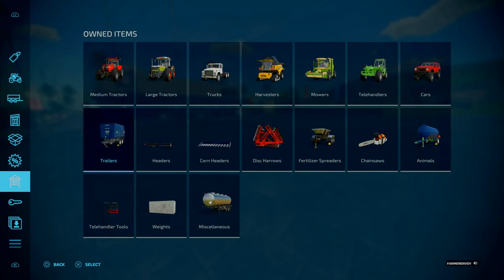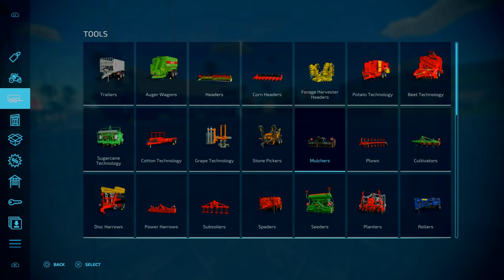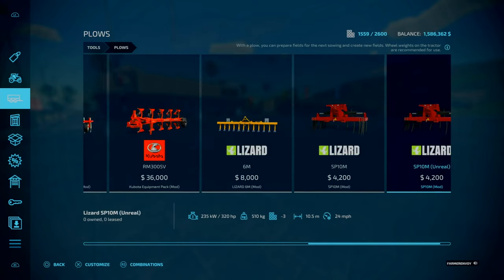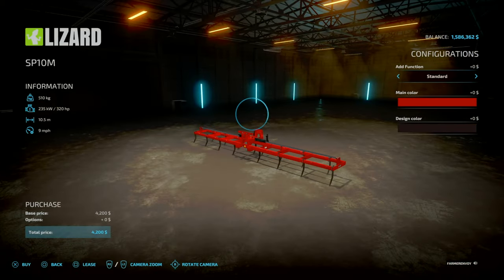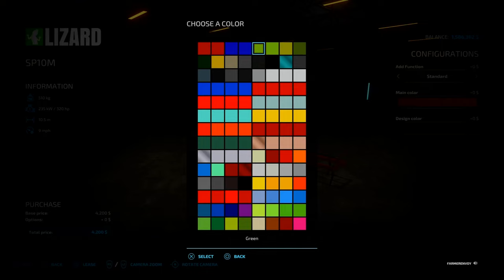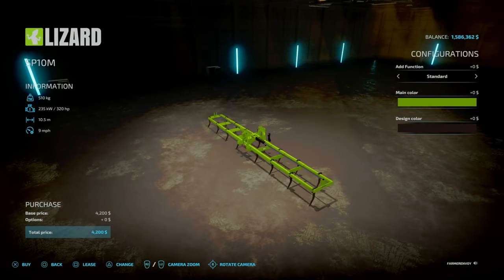Do we have a plow in that? No we do not. I want to merge some fields together so I'm going to go with the SP10 plow. I'll go with a slightly different green color and black rims - like so.